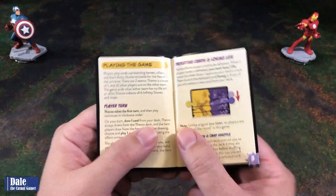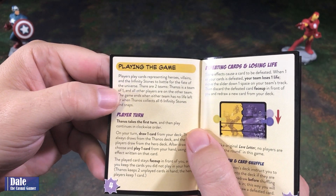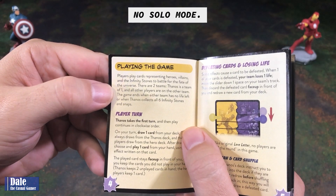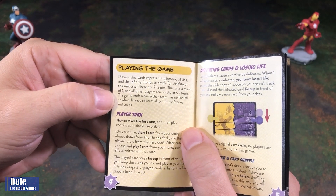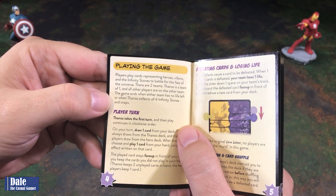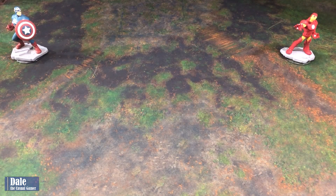Playing this game is fairly simple. Players play cards representing heroes, villains, and the Infinity Stones to battle for the fate of the universe. There are two teams — Thanos is a team of one, and all other players are on the other team. The game ends when either team has no life left or when Thanos collects all six Infinity Stones and snaps. So I'll be setting up for a three-player game with Captain America and Iron Man as the heroes, and I'll be setting up myself as Thanos.